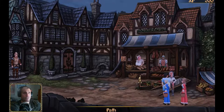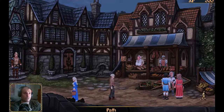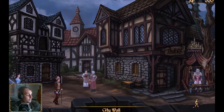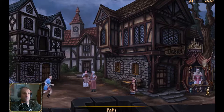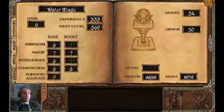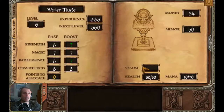We're at the town. We were talking with Saris last episode about some kind of town meeting — I'm not going to get involved with that, I want to stay close to my mission. Let's see if we can actually achieve the Trinacorn Horn today. How much cash do we have? We've got 54 gold coins, Level 6, experience 333, next level at 360. Strength 7, Magic 7, Intelligence 7, Constitution 6. Points to allocate: 0. Health is 60 out of 60.